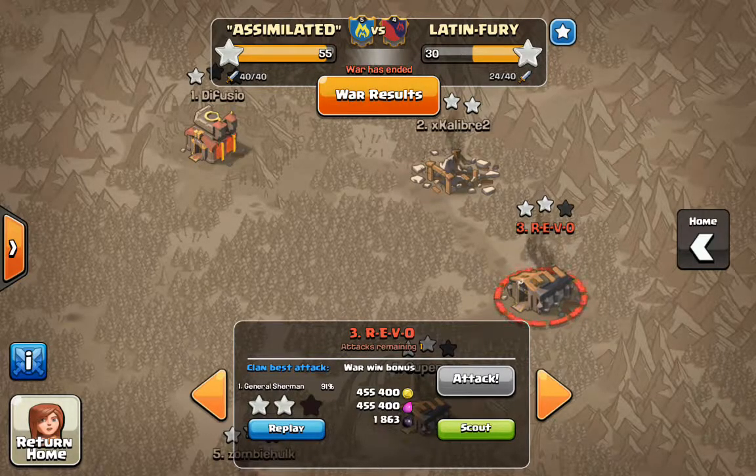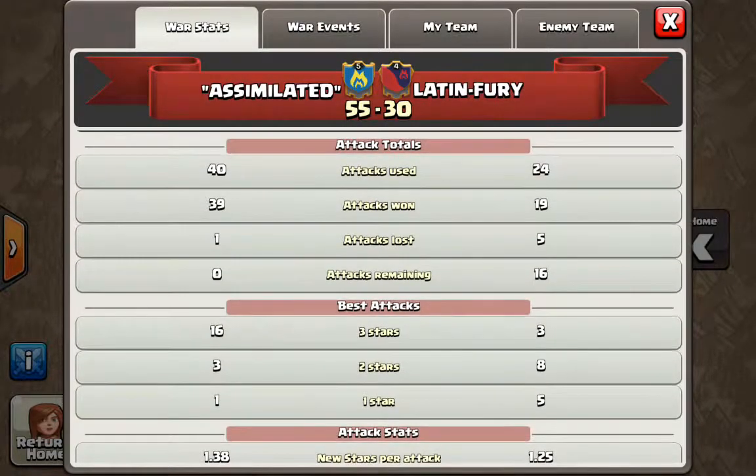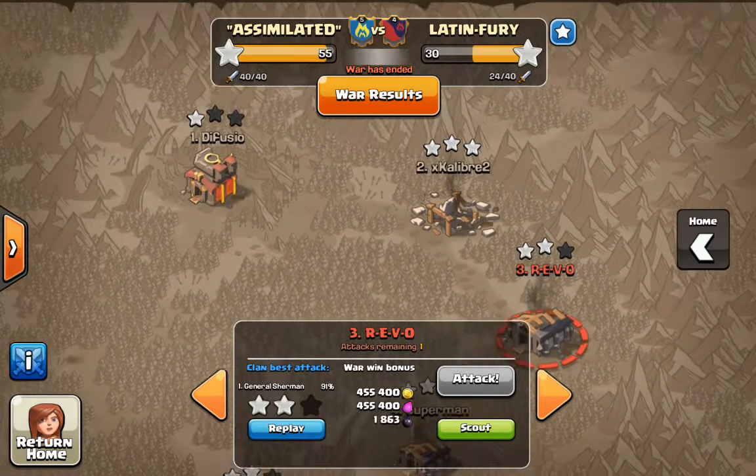We obviously defeated them pretty soundly, 55 to 30, with 40 out of 40 attacks used. Great job — that is the expectation. It doesn't happen all the time but most of the time it does. We'll look at the stats real quick: 40 attacks used, three-stars 16 to 3 — a big difference. We are a three-star war clan; a two-star attack is a wasted attack.